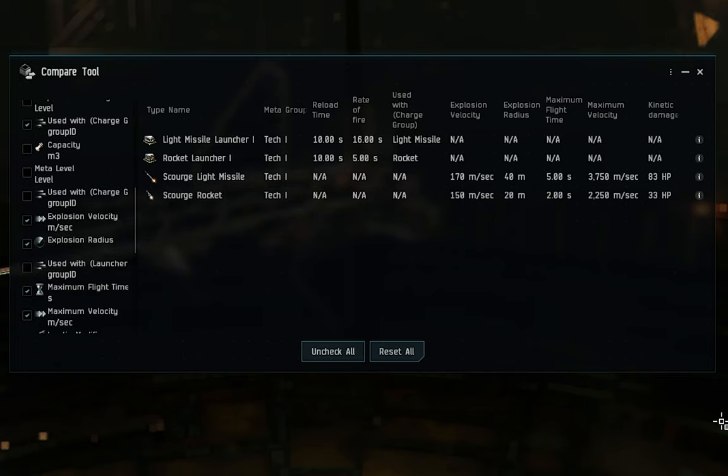First, the naming conventions. Missiles have a lot of different names in EVE Online, and if you're coming from EVE Echoes where everything is just small, medium, or large missiles or torpedoes, things can get confusing. To give a brief rundown: if you're flying frigates or destroyers, you'll be using light missiles or rockets. Cruisers or battle cruisers use heavy missiles or heavy assault missiles. Battleships use cruise missiles or torpedoes. There is some crossover, but for this video that covers the basics.